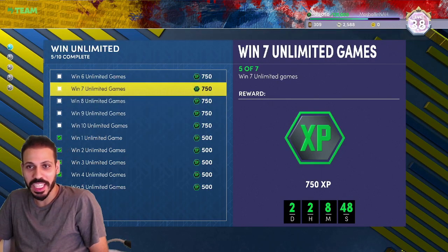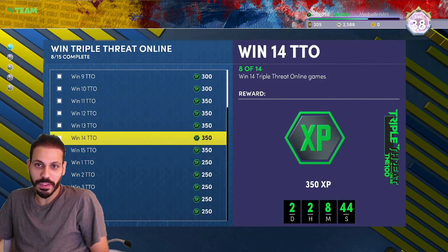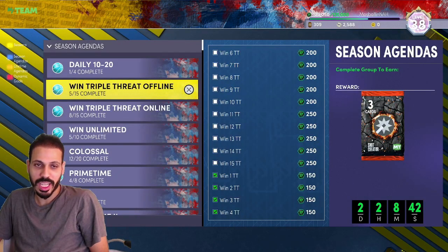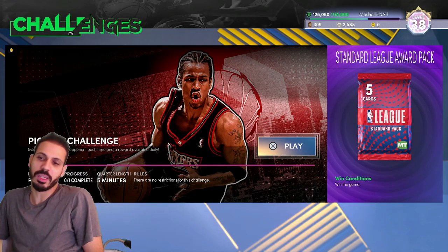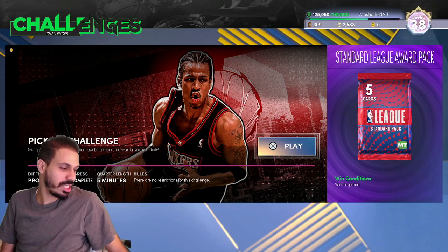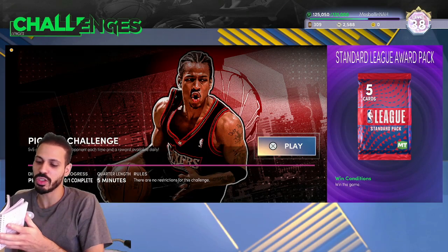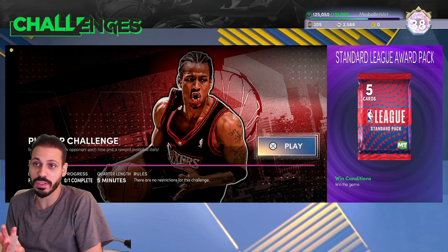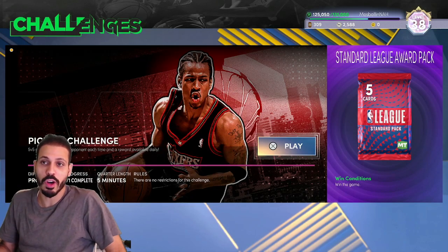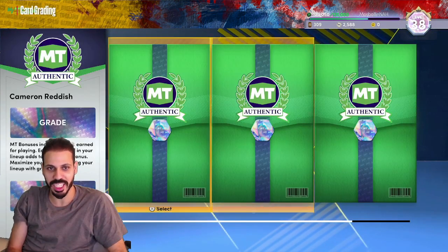I'm still on Triple Threat Online giving me 350s or 300s, and then offline we're gonna do that last. We're gonna do the pick'em challenge, get the standard league, and work on all our XP. We got 125, let's try to move on up. Before we're able to do that, we need to open this up because two of the cards are in here. Can we get good grades?